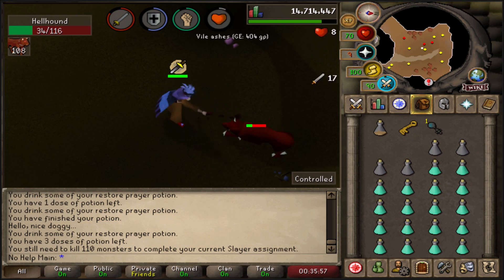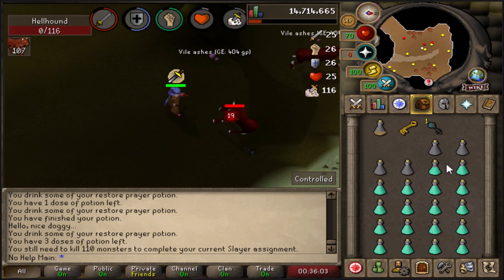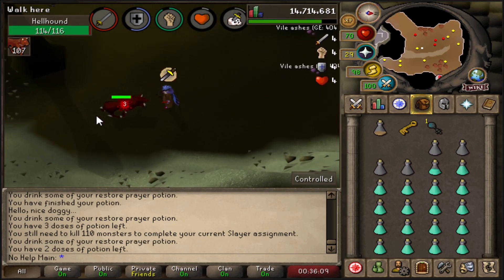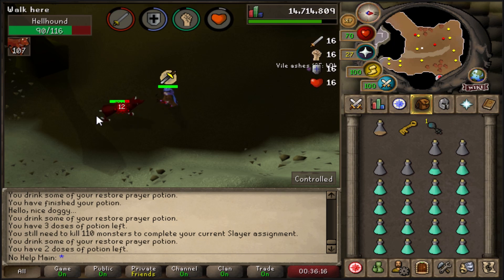This video will talk about a lot of different unlocks that will help you progress, with a big focus on slayer. We're going to start with making sure you have Monkey Madness 1 complete and getting 60 Attack so you can unlock the Dragon Scimitar.